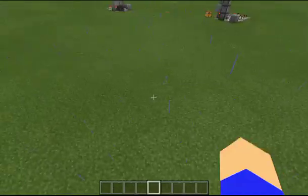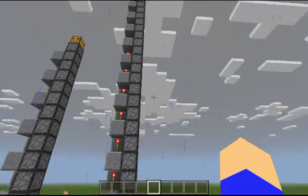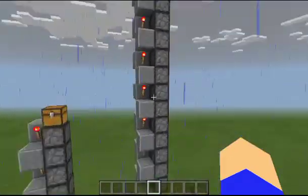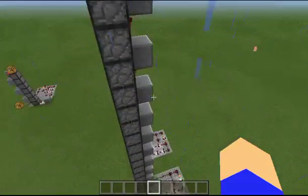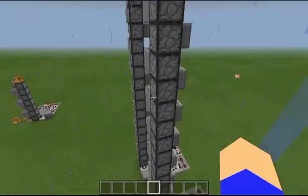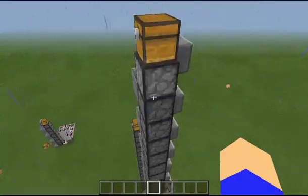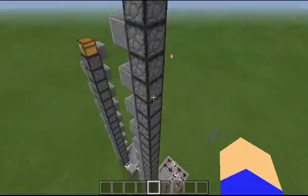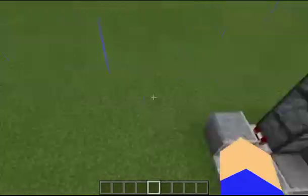That's basically all there is to this item elevator. Now if you actually want to create an item elevator that is taller than this, there are some modifications that need to be done. What you need to do is take this exact circuit down here and then at the very top of your elevator, create that circuit yet again. I honestly don't know how many times you may want to repeat this, but that's how you would do it if it does not go up far enough.